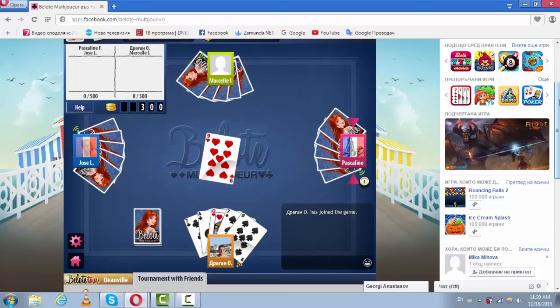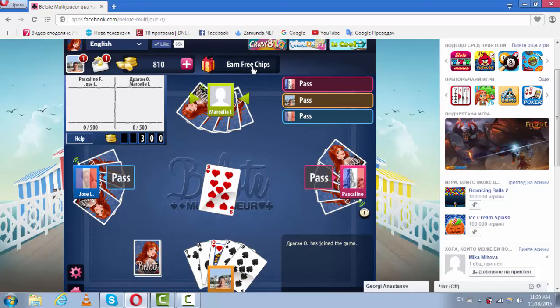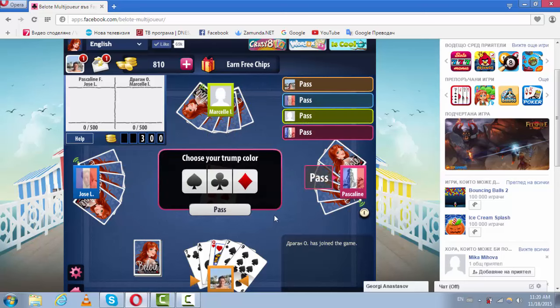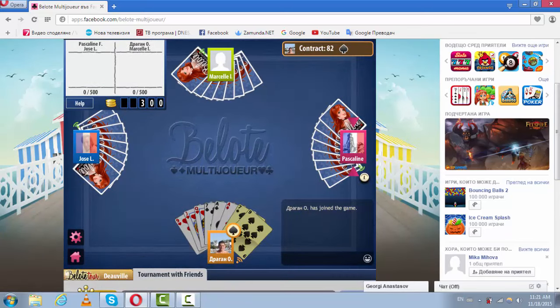The scoreboard is in the left corner in the upper screen. You can also earn free chips by watching videos, completing surveys, etc. They've got a cool in-game chat where you can say hello to all people, and there are some emoticons as well.